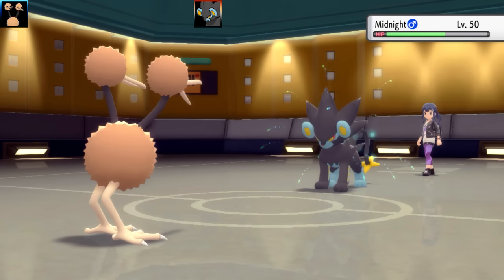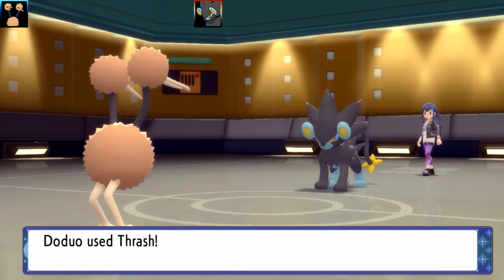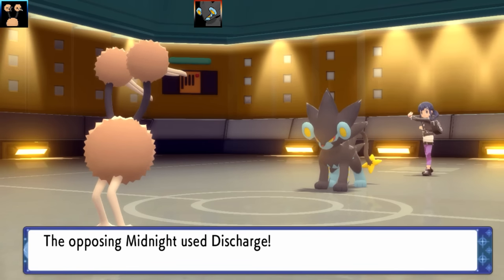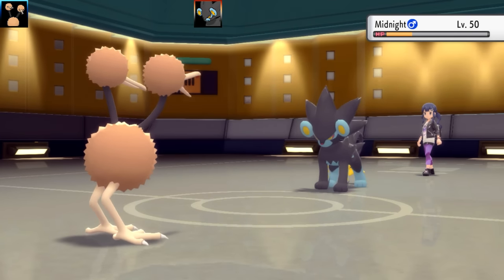So we've got Doduo here and it's going to be an interesting set. We've got Thrash, Agility, Substitute, and Thief. Thrash is pretty cool because it can make you confused, so it's sort of a perfect move for Tangle Feet. The problem is you need to leave a couple of moves to get the Thrash to make you confused.